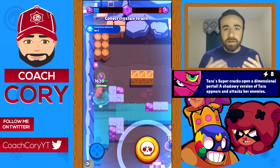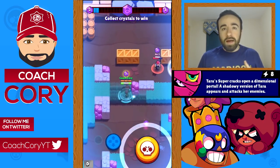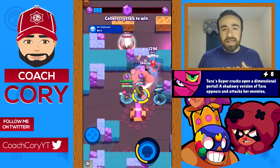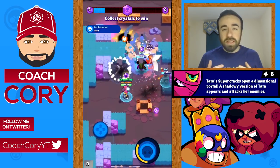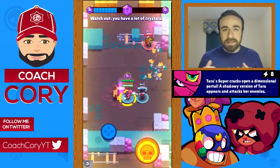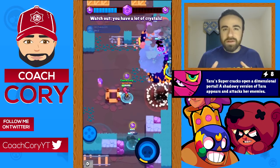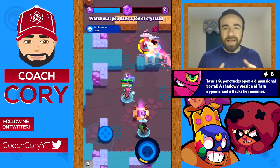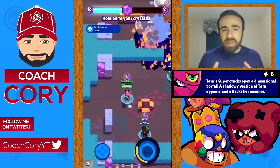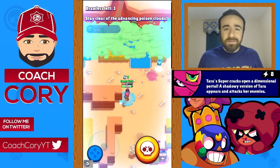Tara's star power is whenever she uses her super a shadow version of Tara appears and attacks her enemies — essentially a buff to her super. The shadow version has 1,600 health and does 200 damage per hit, runs very fast but has to stop to attack, similar to Nita's bear. The shadow version ends up dying pretty quickly as it doesn't have much health and doesn't do that much damage, though it usually does at least some. It does feel like it takes longer to charge her super.